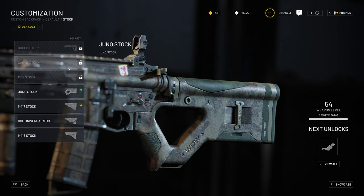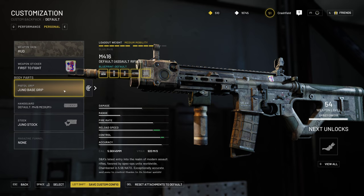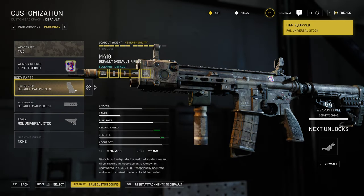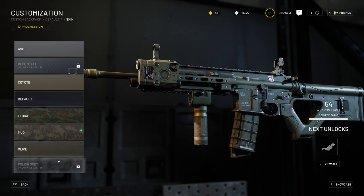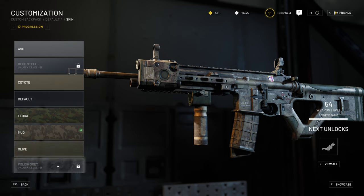You can unlock attachments either by leveling up a particular weapon — in this case the M416 — or some visual attachments are shared across different weapons. So I can unlock a SOCOM stock by leveling up a different weapon. You can change how the stock looks directly from here, and the same goes for the pistol grip. I like the Juno pistol grip, it looks really nice. For skins, you unlock them through weapon progression. My M416 is at level 54, so in two levels I'll unlock the Polish gray weapon skin. You can check next unlocks and progression — there's quite a lot to unlock up to level 66.